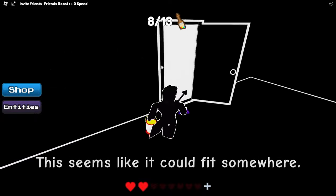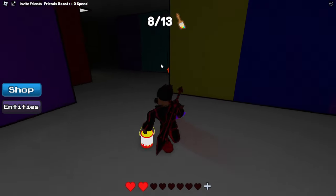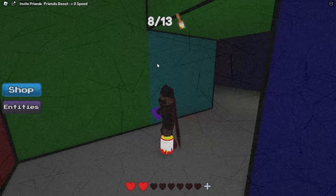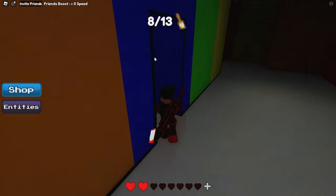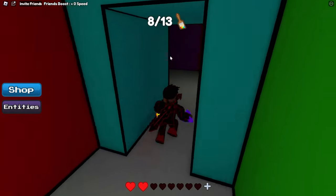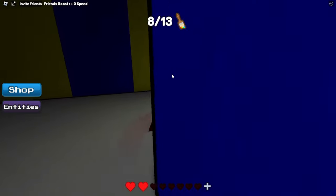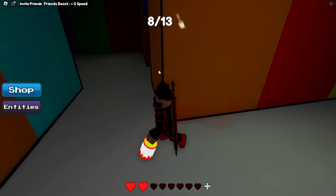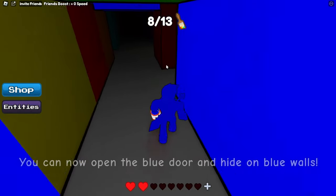We headed back. Now we have no paint so we have to be very cautious — we can't hide anywhere, but we have little hiding spots. Since the monster's right behind us, we just go in this route and use this triangle. Now we have blue paint.